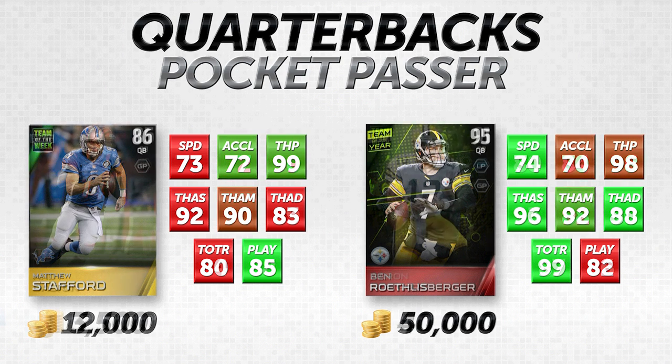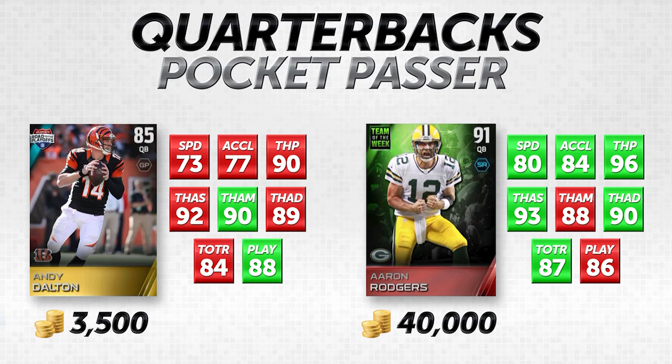The last comparison is 3,500 coins for Andy Dalton on the left — 85 overall gold — versus the Team of the Week hero Aaron Rodgers at 91 overall for 40,000 coins. Aaron Rodgers is one of the better quarterbacks in the game in my opinion. But Andy Dalton is a very good value. Let's talk attributes.